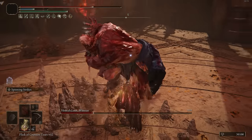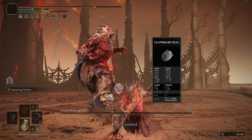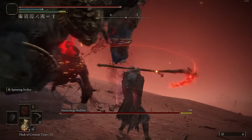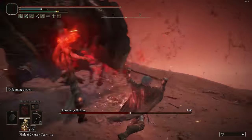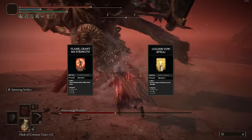Being that we're going into a bunch of strength, we're going to use the Clawmark Seal, because it gets pretty decent incantation scaling with a lot of strength invested. If you're at higher levels, I recommend going into a little bit of faith — I went to 25 faith so I can use things like Golden Vow and Flame Grant Me Strength.